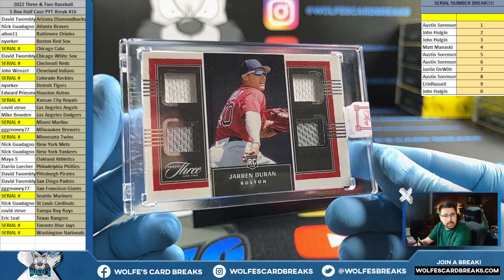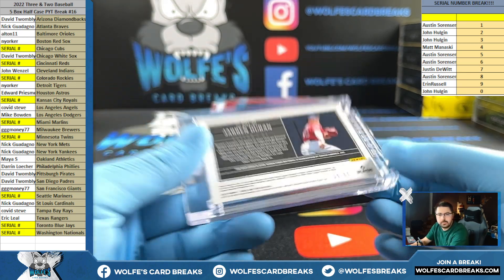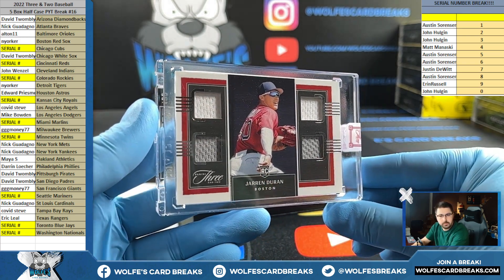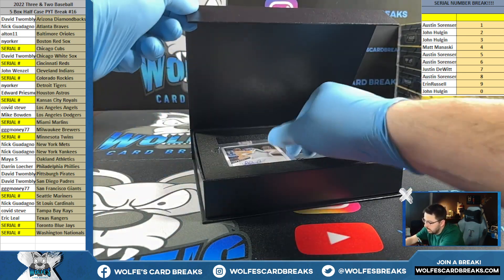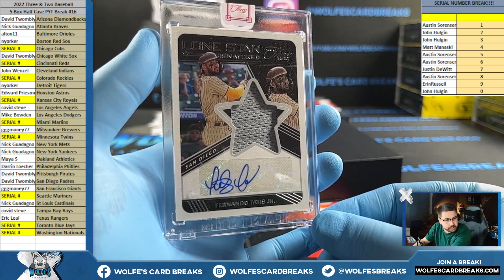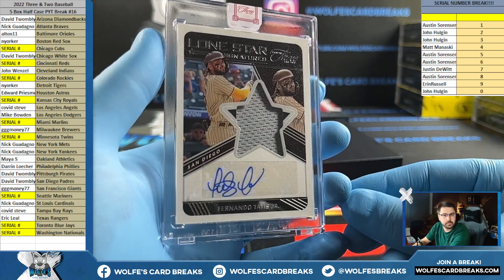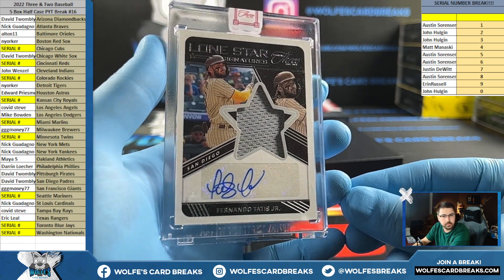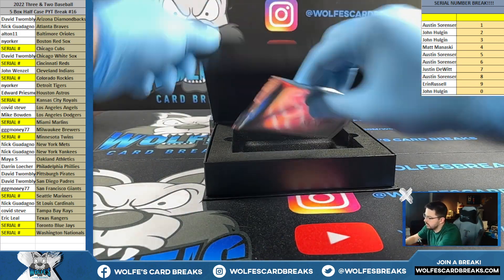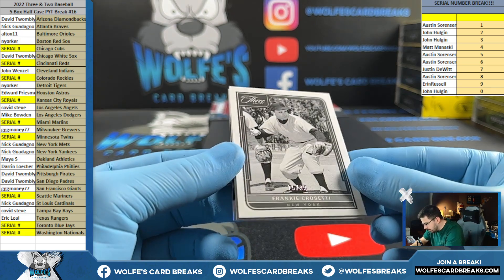Duran for the Boston Red Sox, quad rookie jersey, New Yorker with the Red Sox, 30 out of 60. Lone star signatures — Fernando Tatis Jr., Padres, David T. Let's go. 31 out of 49. Tatis, jersey autograph. 75 out of 99, Frankie Crossetti.